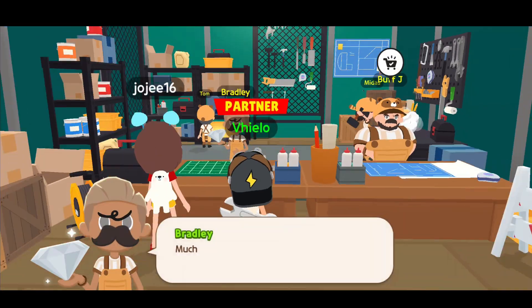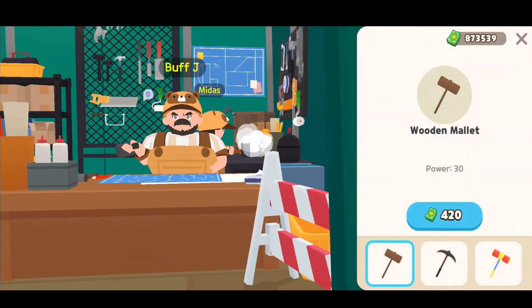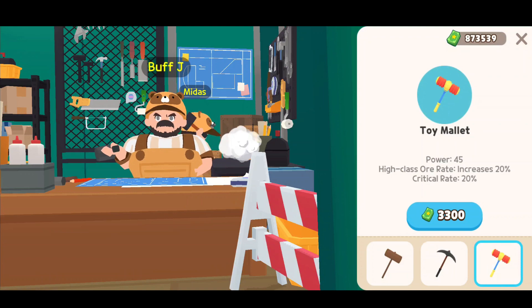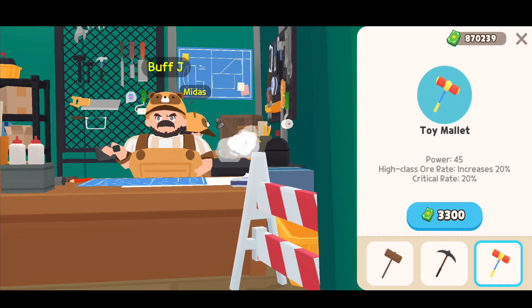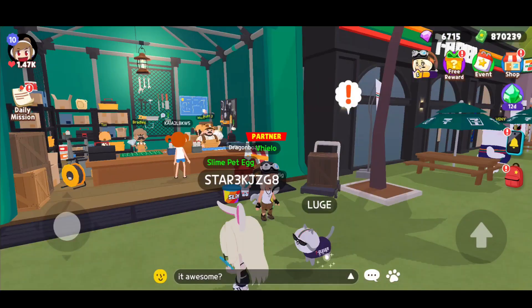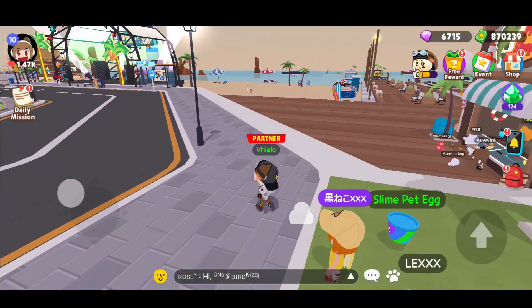I think we have more news to check later. You can also sell ore here if you get some ore. The question is how to get it. These are the tools we can use for mining. I will buy the best one — the toy mallet — only 3,000 star cash, so I recommend it for you to buy that item.